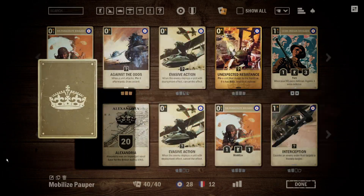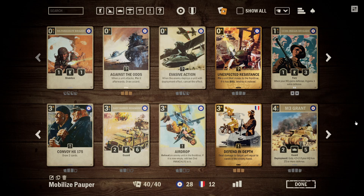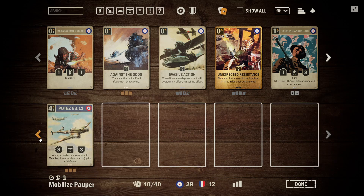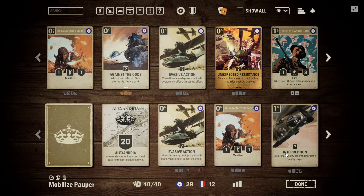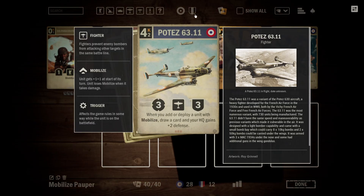First deck is a British-France Mobilized deck. This is actually built very similar to the Mobilized decks that we see on Ladder, though it is built a little differently because we're unable to run Commonwealth, which is normally like the finishing card in this deck. Let's start with probably the most important thing — the Potez. This is the card that really enables almost everything within the deck, and is one of the biggest reasons to play Mobilized.